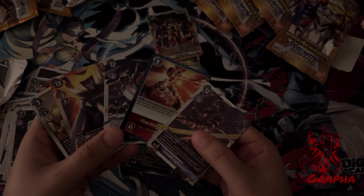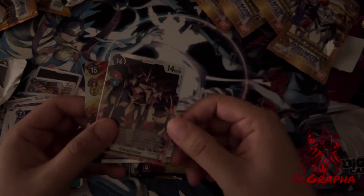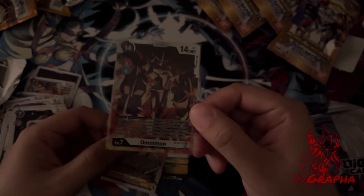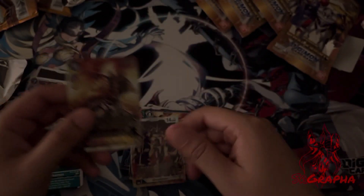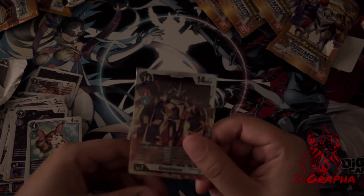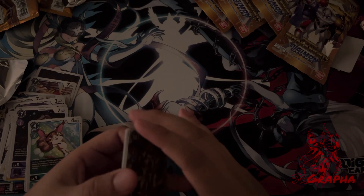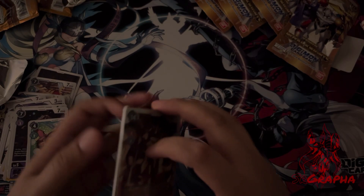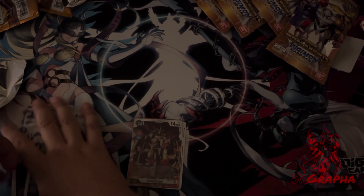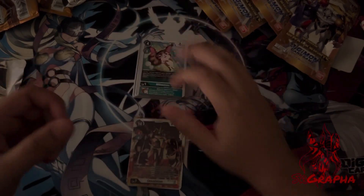That's it for this video. Quick recap of the shinies: the hollows don't really matter. I'll use this one, and then we have the secret — the Omnimon. I'm happy with that. Thanks to whoever left those five packs and didn't grab that one, because I did. And a Burst Mode too. Thanks for watching — let me know what you're building out of BT13. I heard Walmart might be a good hit for finding packs. This has been Senor Graffo.